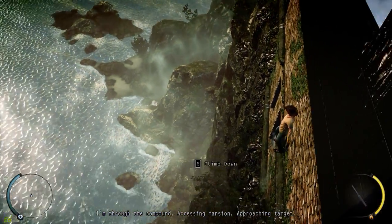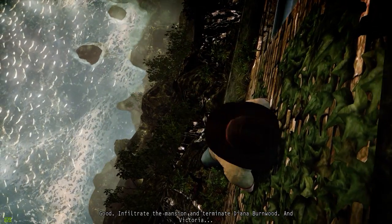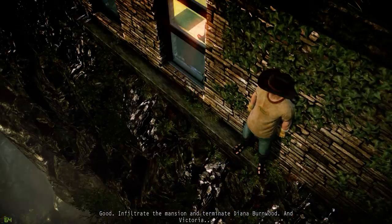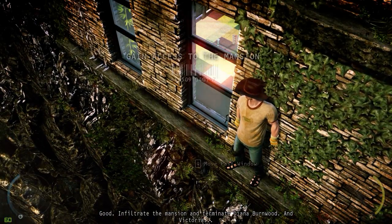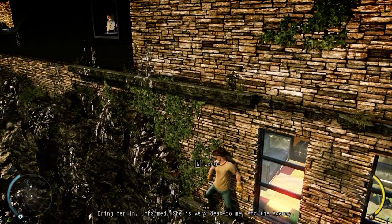What's up? Accessing mansion and approaching target. Good. Infiltrate the mansion. Terminate Diana Burnwood. Victoria — bring her in unharmed. She is very dear to me.